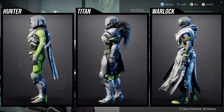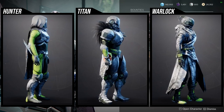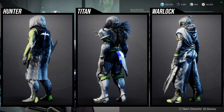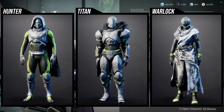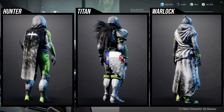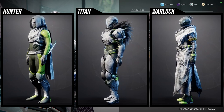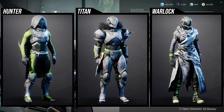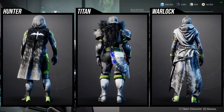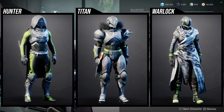For example, for the Hunter there's actually a mark in the front that doesn't change color like the Crucible version. For the Titan specifically, not only is there a crucible phoenix double-head phoenix in the actual plate armor, but the fur on the back is actually smaller as well. The shoulder plates are actually bigger for the Crucible version. For the Warlocks there's a few differences here and there as well.